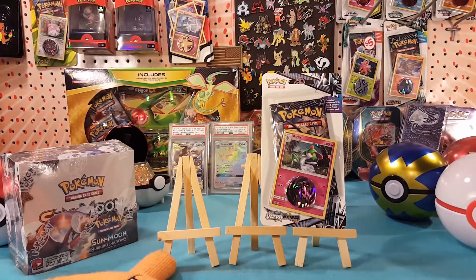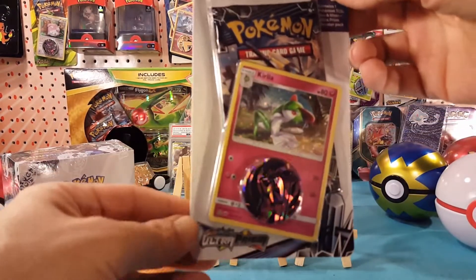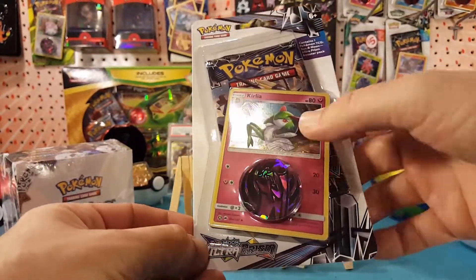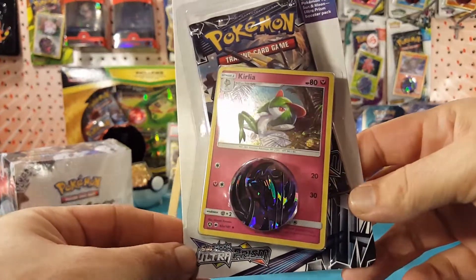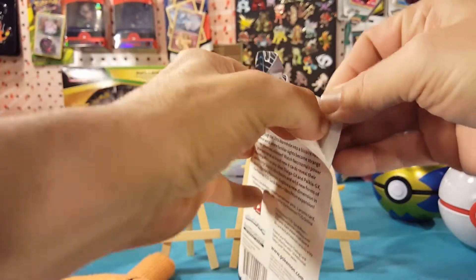What's up guys, I'm Matt and today we're gonna check out this Ultra Prism single pack blister with the Curiola alternate art from Burning Shadows. Let's jump right into this.